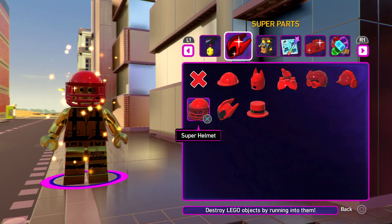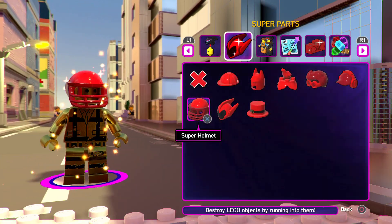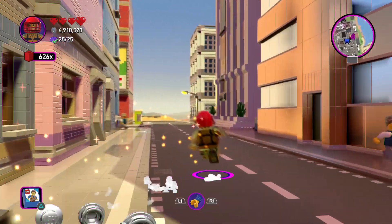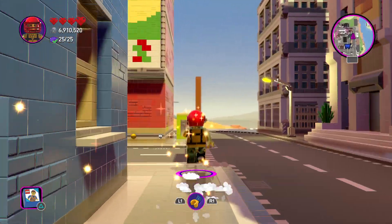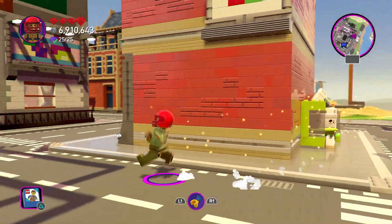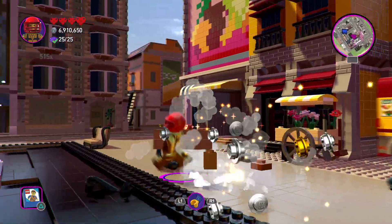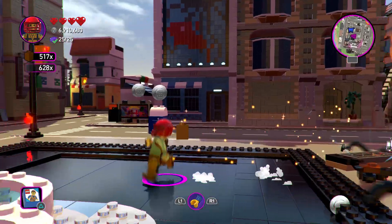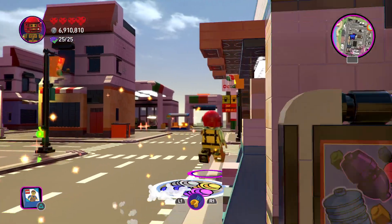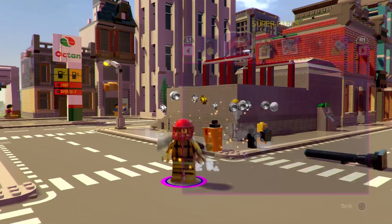This plays the party hat music — Everything Is Awesome remix. Then you get the Super Headphones, which you can hear in the background — pretty self-explanatory. The Super Helmet — destroying Lego objects by running into them. It doesn't work on buildings, just smaller objects. It's basically like a destroy-on-contact feature, similar to a self-detonator in Lego Star Wars: The Force Awakens.